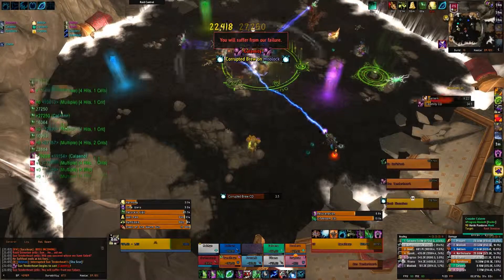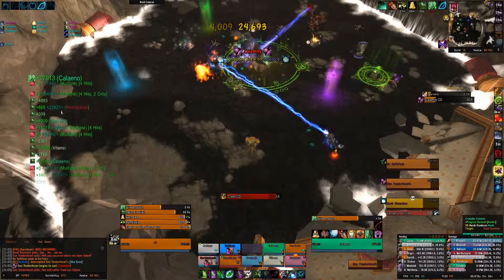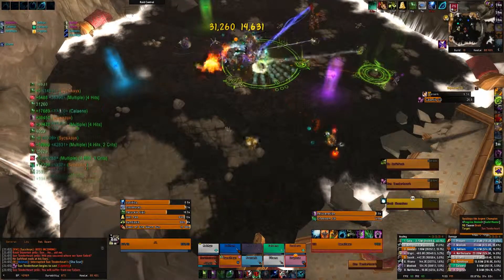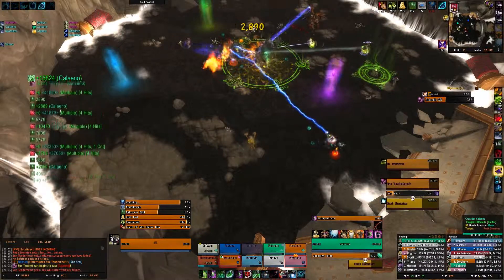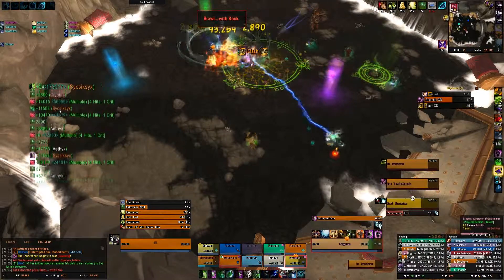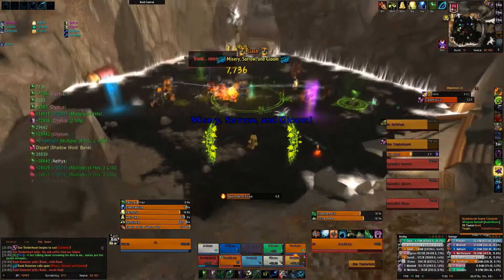This guide also assumes that you understand most of the normal mode abilities, as we don't want to recap every single one. If you don't, feel free to click on the annotation on screen to view our normal mode guide. We're going to split this guide into three sections, look at the three different bosses, what's new and what's changed, and then tell you how to kill them and gain epic loot and a shiny achievement.